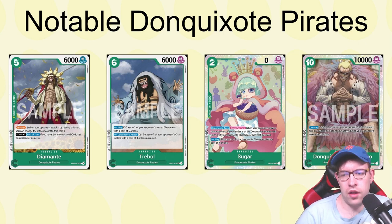There are a couple of good cards from the set specifically for Don Quixote. Diamante is a 5-cost blocker, and for DON times one at end of turn, if you have two or more active DON, you can set this character as active. You can stack the leader effect to get two DON back and then use Diamante's effect afterward — so you can swing with it and still get your blocker back, which is nice.